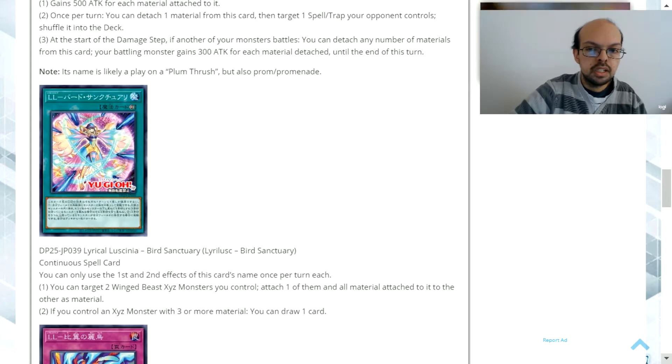This card is very versatile and helps trade out your various boss monster Xyz monsters. Depending on your circumstance, if you need a certain type of effect, by switching materials to the other monster you can boost that card up to do a lot more. The secondary ability gives you an extra reward if you have an Xyz monster with three or more material, and being able to draw consistently within your turn is always something you want.